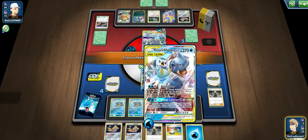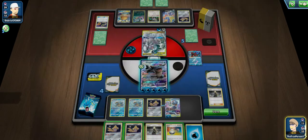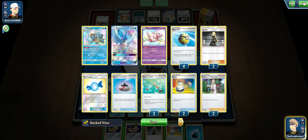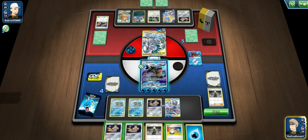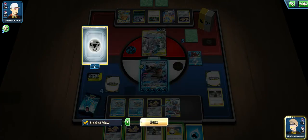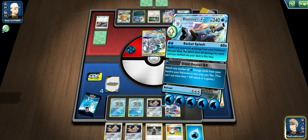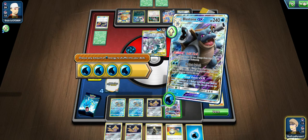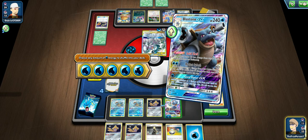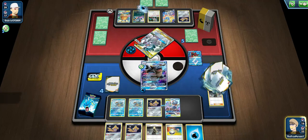We'll attach the extra energies to this Piplup in case they somehow knock out our Blastoise next turn. If they do knock us out, we actually might be in trouble, but we can use our Bubble Launcher GX against Zacian and one-shot it. Even with Frying Pan, they are down 3 Saucer attachments, which is really good. We'll knock out this ADP using our Rocket Splash attack.